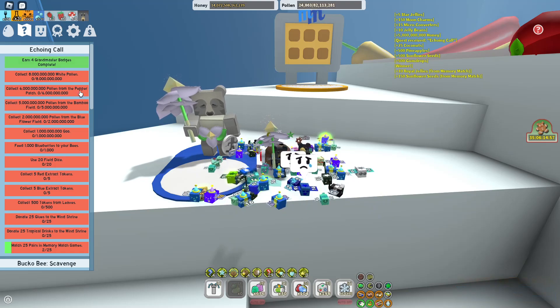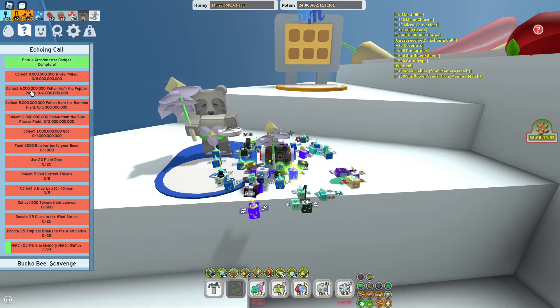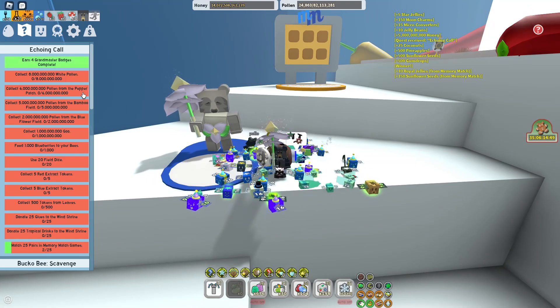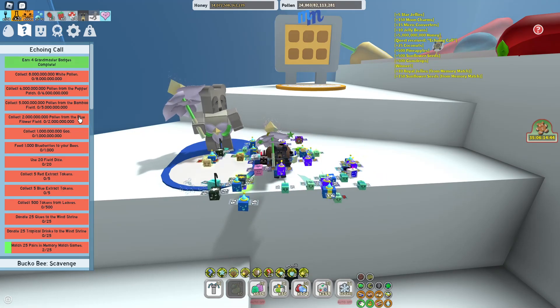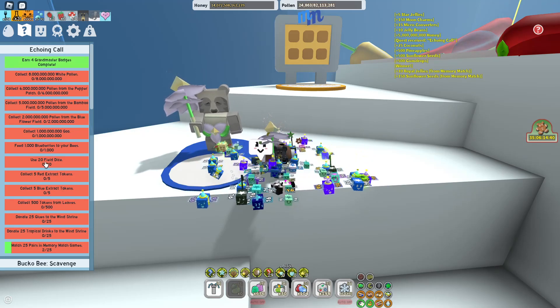White pollen - easy, I can do that. The red field one is where we come into a problem - I struggle with 3 million pollen from a red field. I'm actually going to probably get some mythic red bees in my hive, just to help on that. Bamboo - easy. Blue flower - very easy. Collect 1 million goo - easy. Feed 1,000 blueberries - easy. 24th ice - easy.